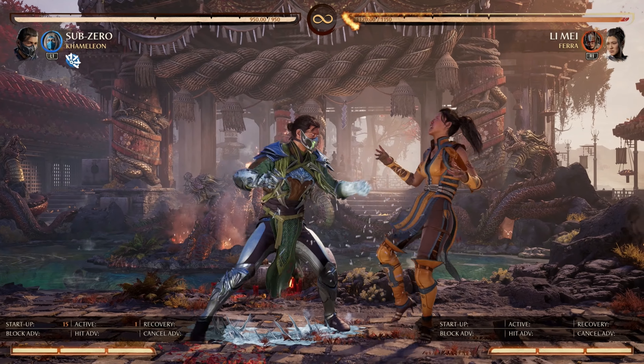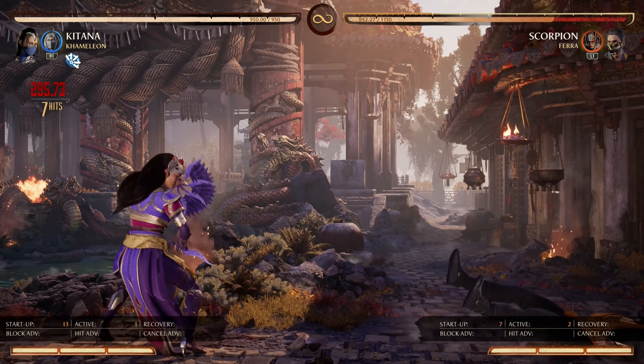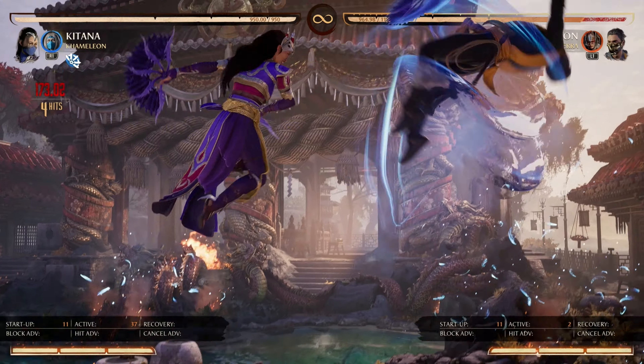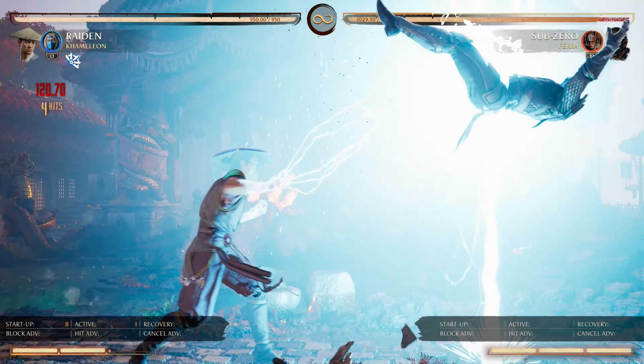What's good YouTube, your boy Proxit here, and today we're going to be talking about optimizing your punishes. First and foremost, each character has different options when it comes to punishing. Some get meterless launchers, others have to constantly spin a bar, etc. So first, let's talk about the general properties of punishing buttons or strings that you need to understand.